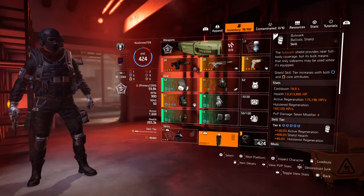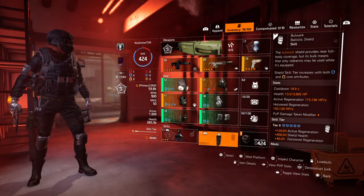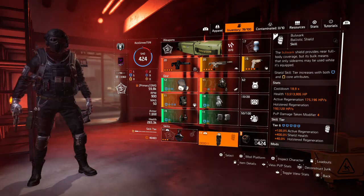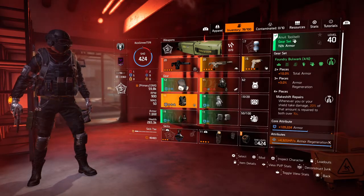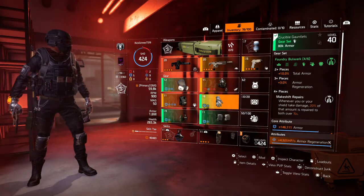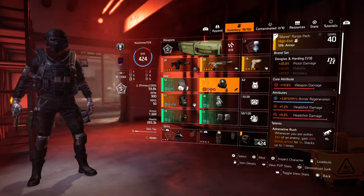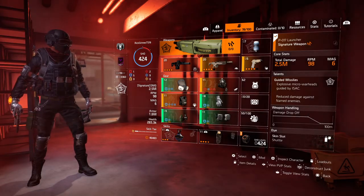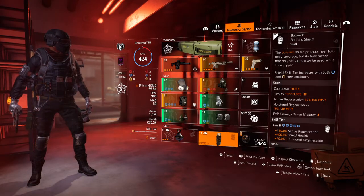Speaking of shields, we got the Bulwark Ballistic Shield. Shield skill tier increases with blue and yellow pieces on your gear — those are your core attributes. I have five blues, and you might wonder where the extra tier comes from. That's why I got the Technician specialization to give you that extra skill tier. So you get your shield on skill tier 6.